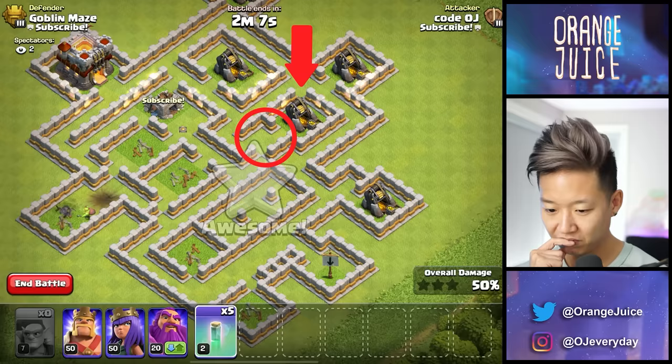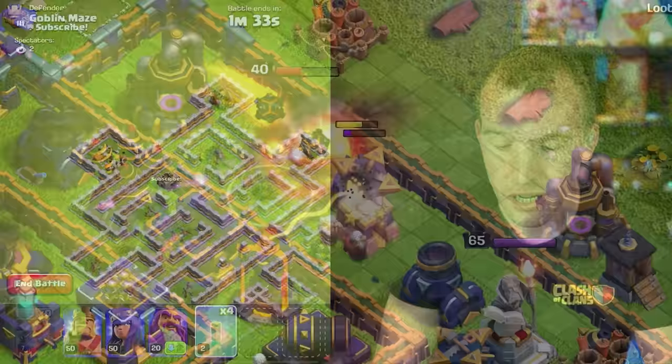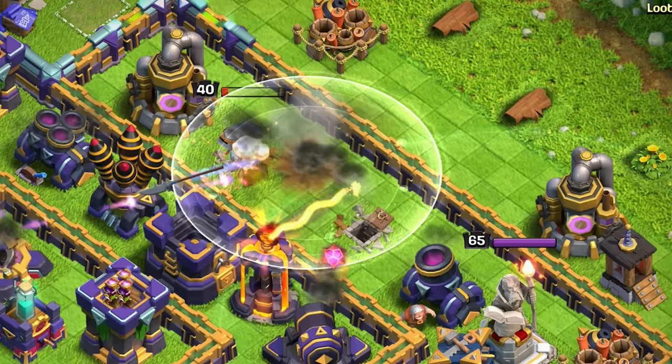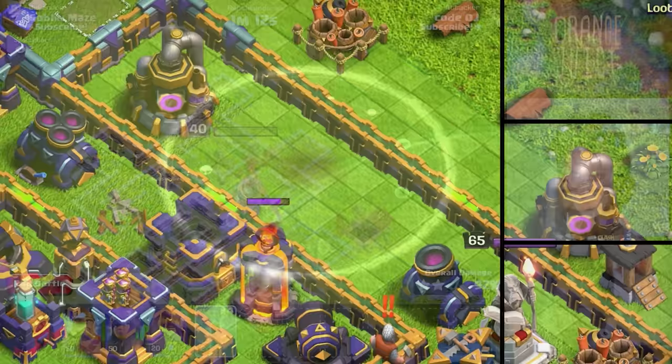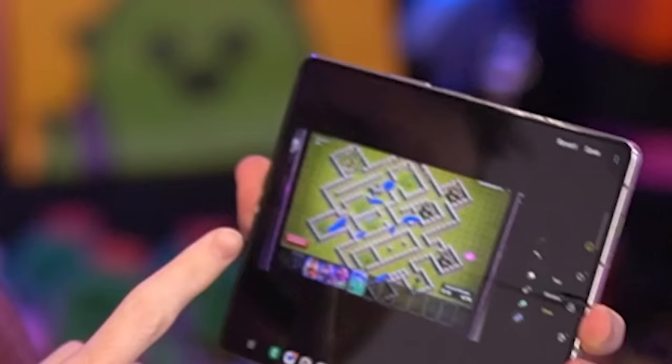This is really good. I might know how to queen walk after this. This could be the most fun I've ever played Clash of Clans. Always take an invisibility spell, OJ, because you can use it on your royal champion - you can use it to redirect the queen or anything. It's just such a flexible spell. I think he's got it - almost flawless. I literally took a picture on my Samsung Galaxy Z Fold 5 and marked where all the bombs were to try and avoid them, and I still lost. One point to OJ.